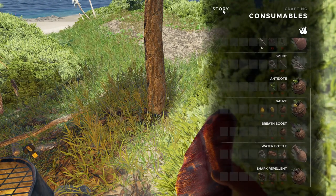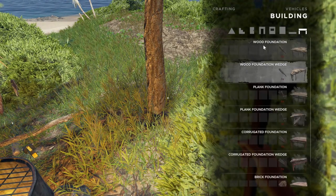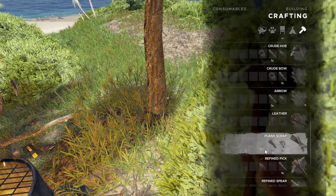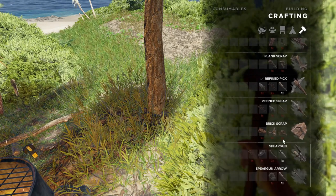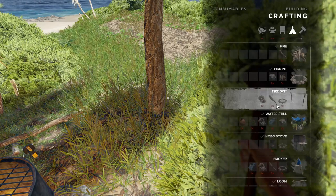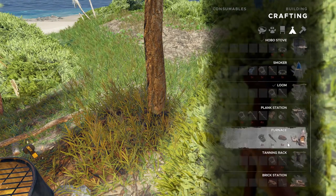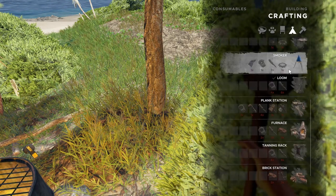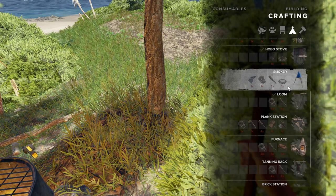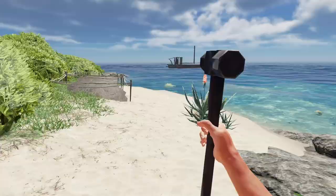Looking at the crafting menu — splint, lightning... There's the crafting stuff. Trying to find something for doing more cooking. We have the stove. We got a smoker — that might be a good idea. That might be able to do more than one thing at a time. We need stone and three sticks. Let's gather all this stuff up; I should have most of it inside here.